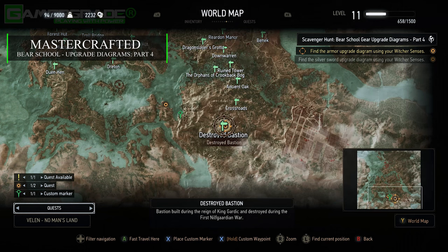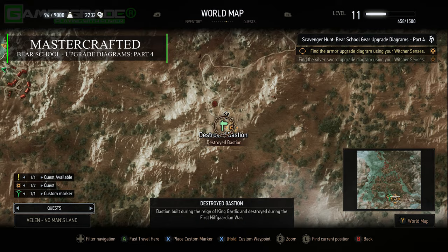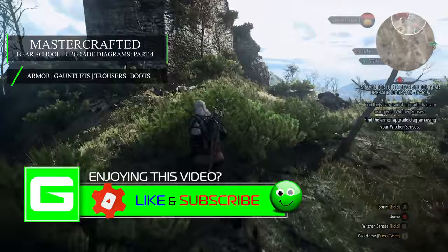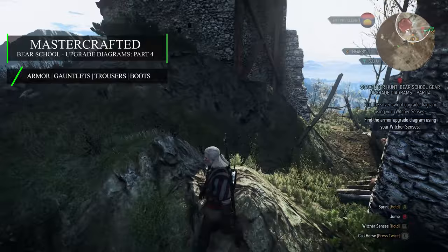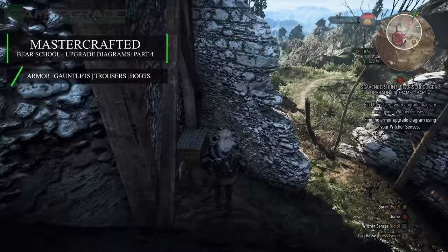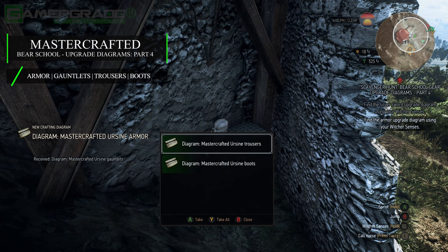Along the southern border of Velen lies a destroyed bastion, a short distance south-west from the crossroads signpost. Approaching the outer crenellations, expect an encounter with a wyvern as well as a level 19 cyclops when you reach the top of the hill where the crumbling bastion remains. To avoid conflicts with the cyclops, run around the outside of the northern wall passing an archway barred with metal rods, then enter through the collapsed rear part of the ruined walls from the east. Tucked hidden in the corner at the bottom of a large pile of collapsed rubble lies a chest containing the master crafted diagrams for all four wearable pieces — the armour, gauntlets, trousers and boots.